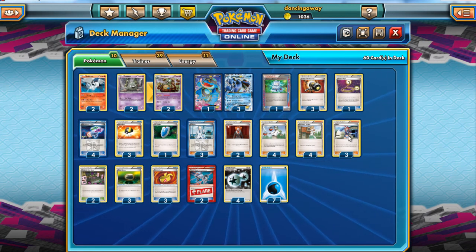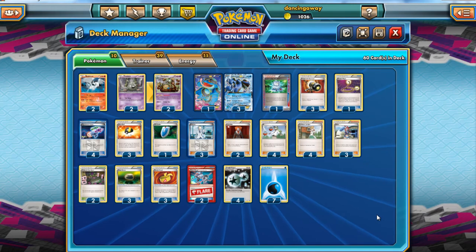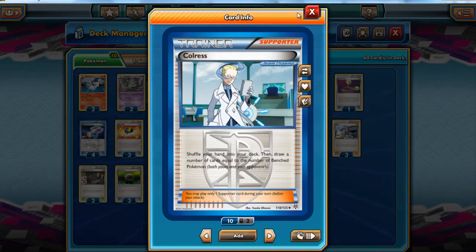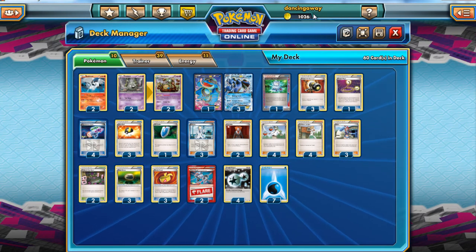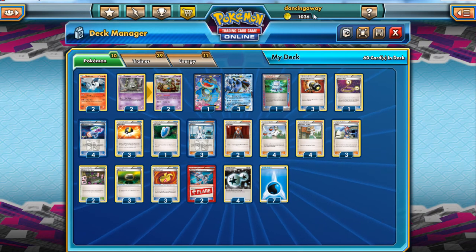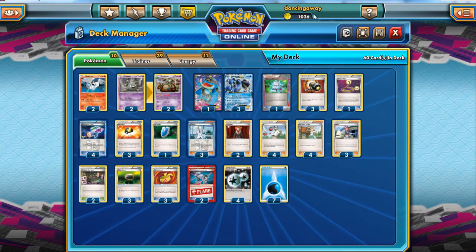We are playing three Skyla because we've got lots of Trainer cards we want to be using. And we play three Colress because this is a deck where we bench everything. We draw Seismitoad — we bench it. We draw Trubbish — we bench it. We draw Reshiram — we bench it. We're going to end up with a full bench. We don't need to be going quickly — if I draw a Colress on my first turn and I've got a Seismitoad and a DCE, I can start going and then play Colress later.